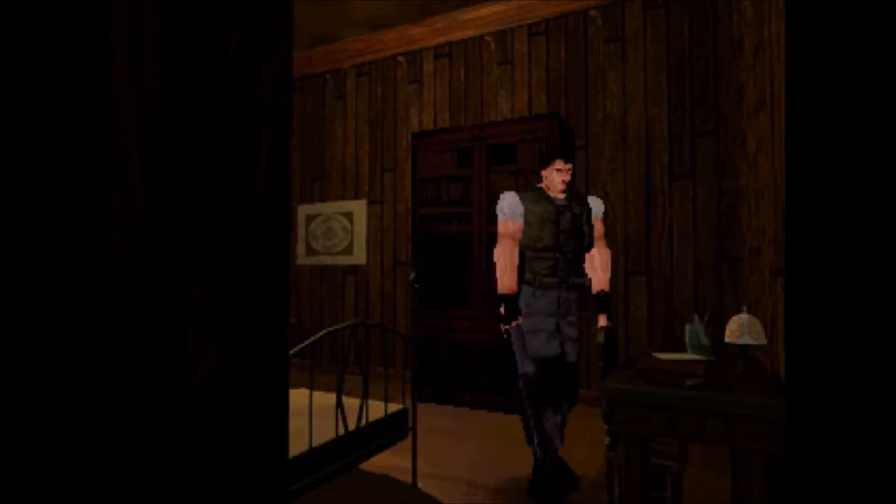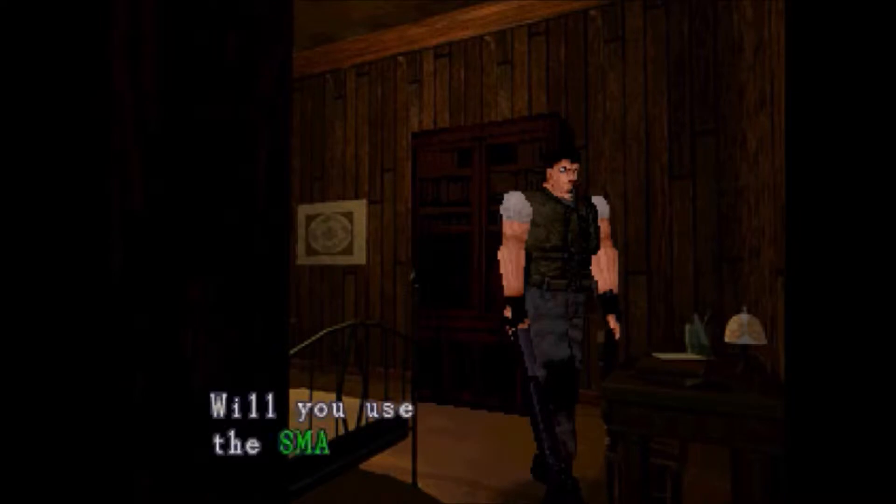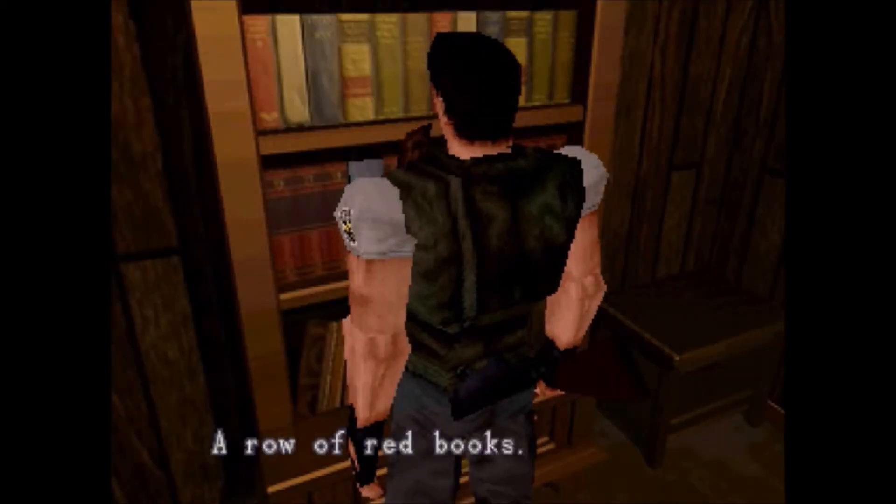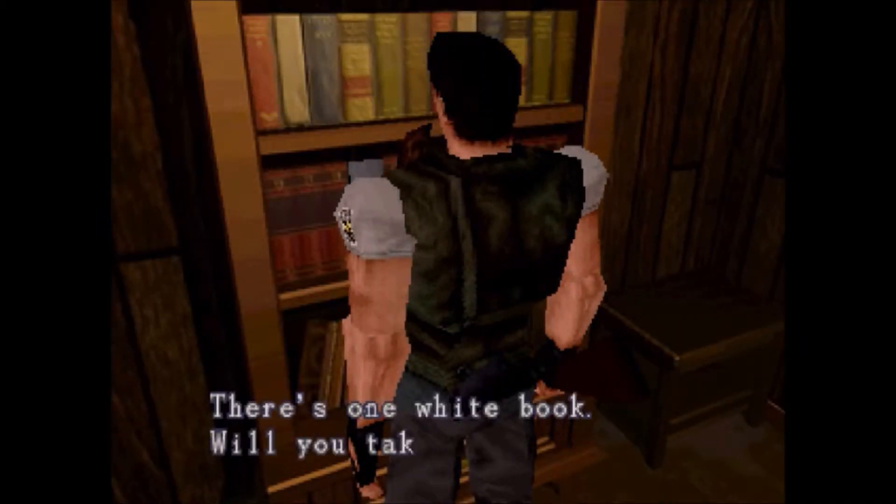Now I'm just showing this off — this desk is locked and I do have a small key for it, but I'm not going to use it because I played a little off-screen, and all that's in there is two ink ribbons. We don't need those. But there's a white book — sure, we'll take it. V-Jolt report.